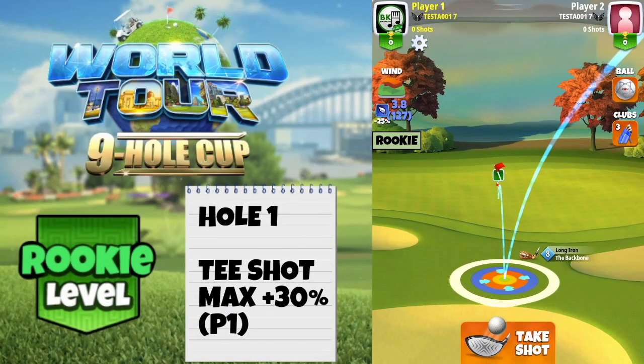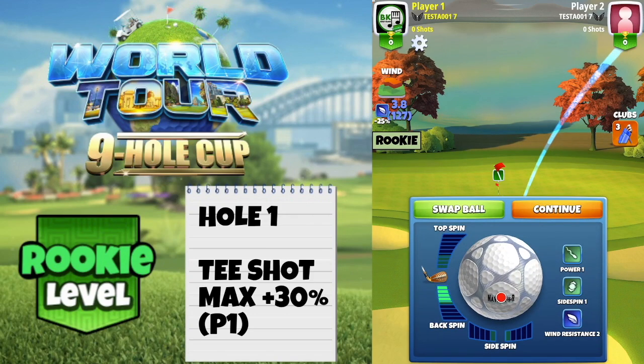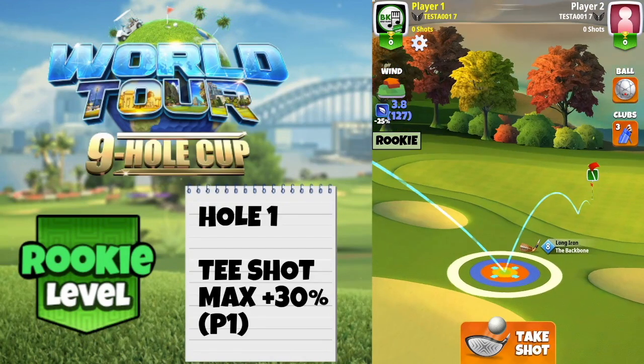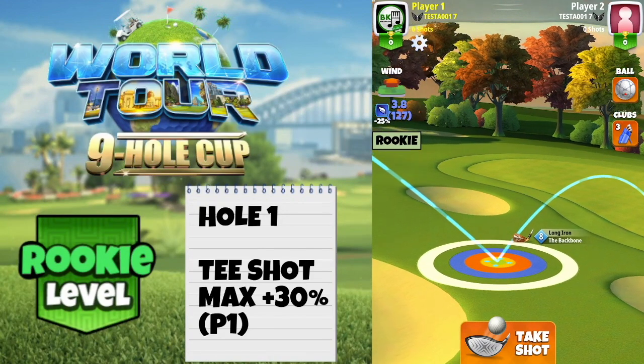On hole number 1, we're going to find our position before spin. With the Backbone level 8, white ring touching the bunker, second bounce absolutely in the cup — and that's the important thing to look at if you've got a different club or club level. Before spin, second bounce in the cup.